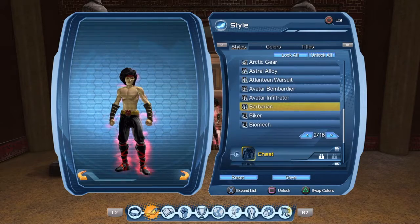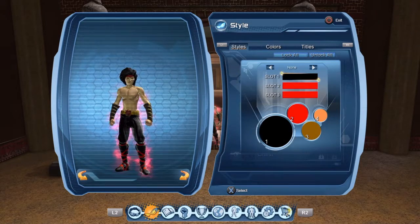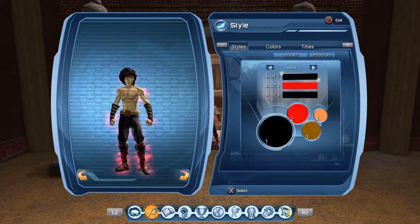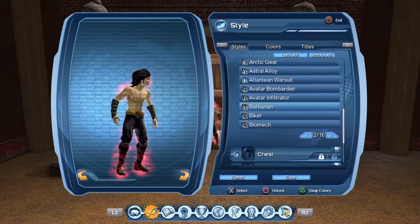For Feet, there's one I was looking for but I don't think I have it and I can't think of the name, so I can't tell you guys. It's some type of feet — it's like these but better. It's called Barbarian, and then you're going to put them black and red.